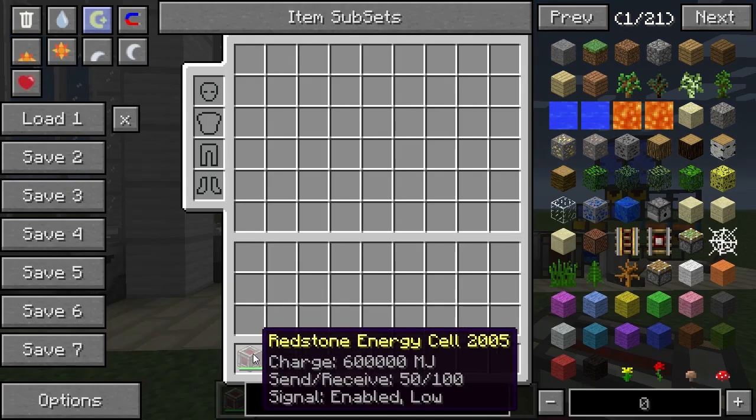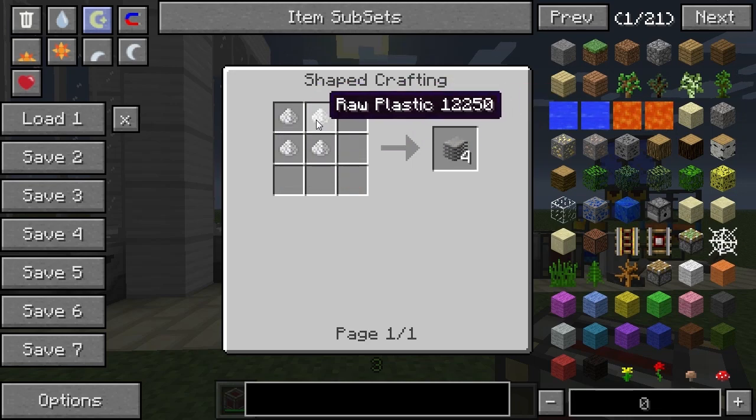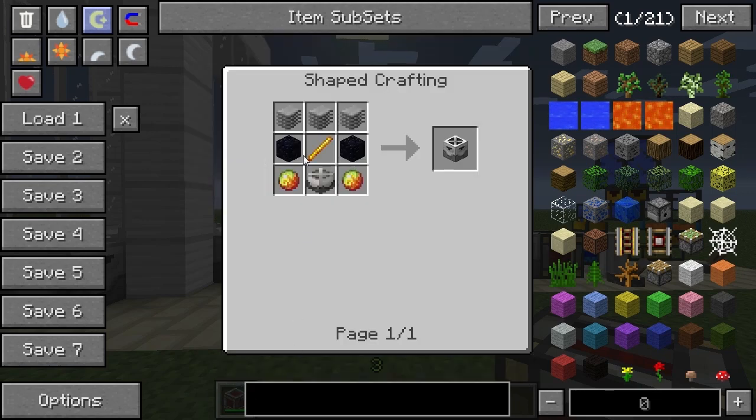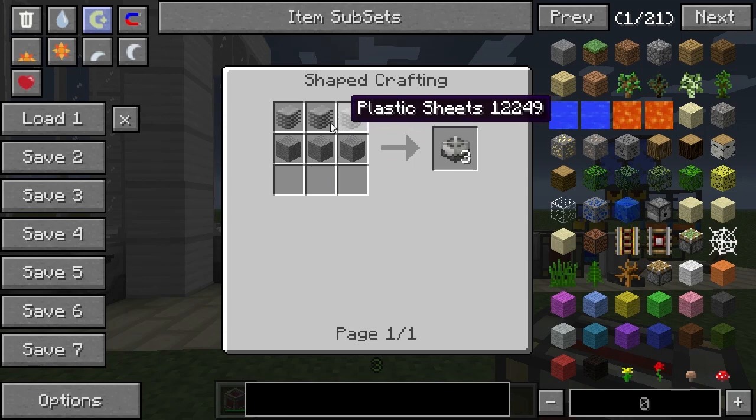I've got one of these machines in my inventory here, so let's have a look at the recipe. First of all you will need some plastic sheets at the top, which are made from raw plastic obtained by smelting rubber bars or any sort of rubber from other mods. You'll also need some obsidian on the left and right side of the recipe, a blaze rod in the middle, some magma cream, and of course a factory machine block which is constructed using plastic sheets and some stone.